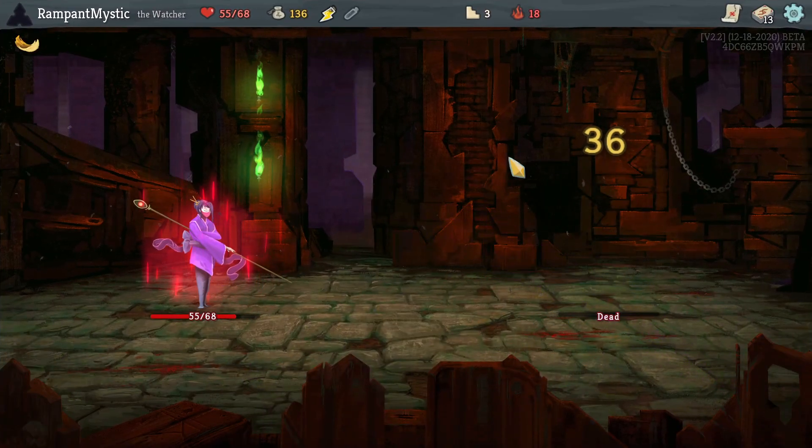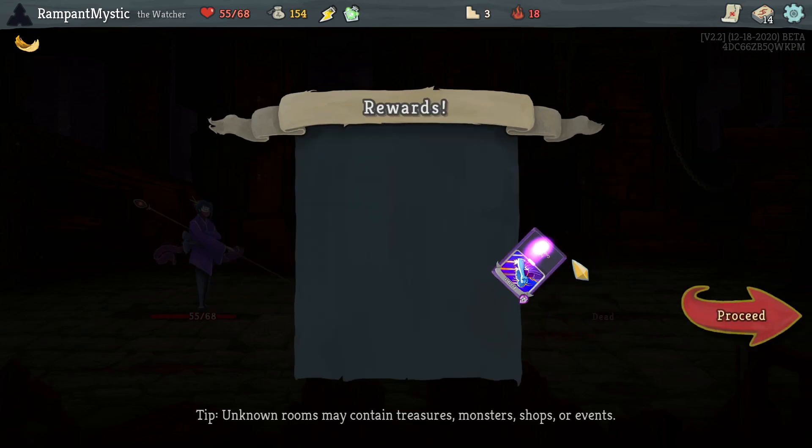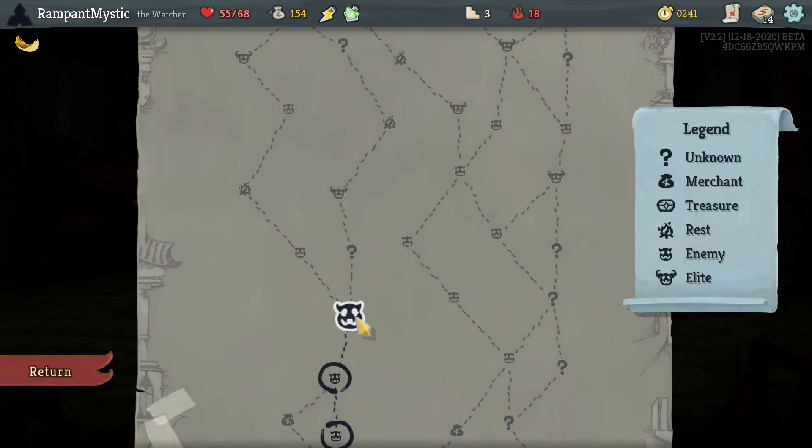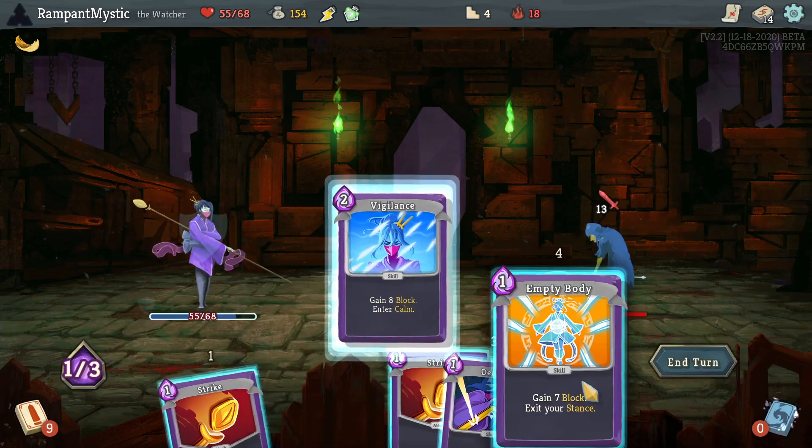One, two. Gone. Fairy in a Bottle, and we do have a four-energy potion. I'll pick up Protect here — preemptively. I like a good Protect. Simple as that.